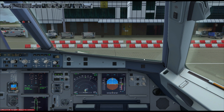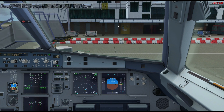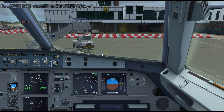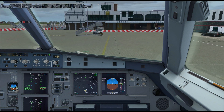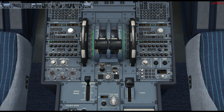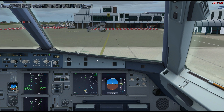Let's wait for the APU to come online and we should be ready to go. We're all connected. The APU's running and we're ready for push and start. Push started — clear to start engine 1. N1 is rising, that's all right. And there's that lovely sound of the CFMs coming into life.